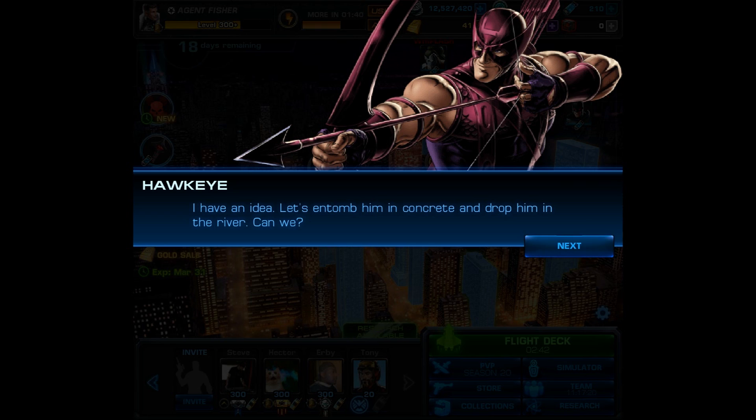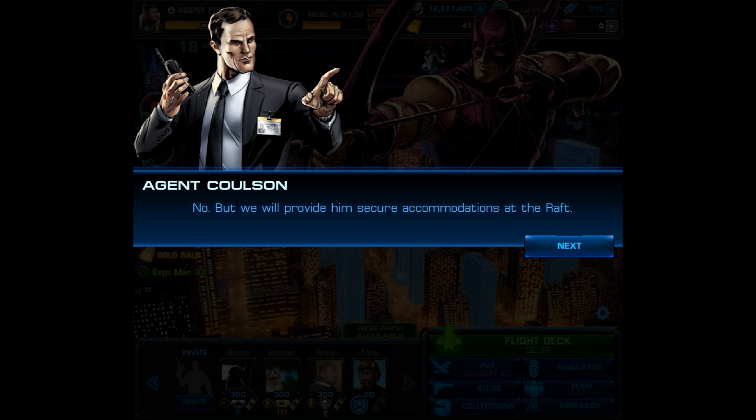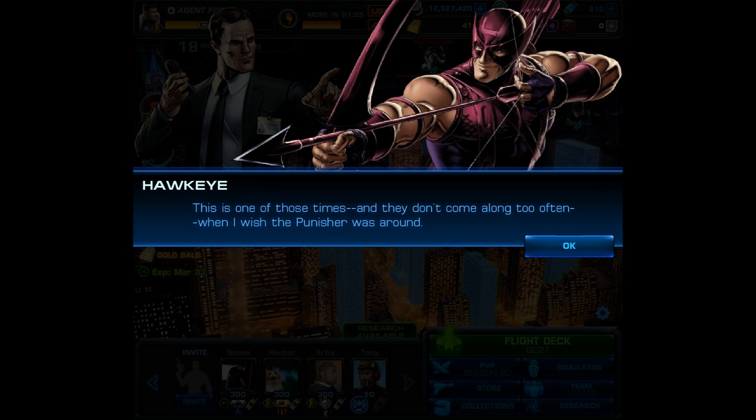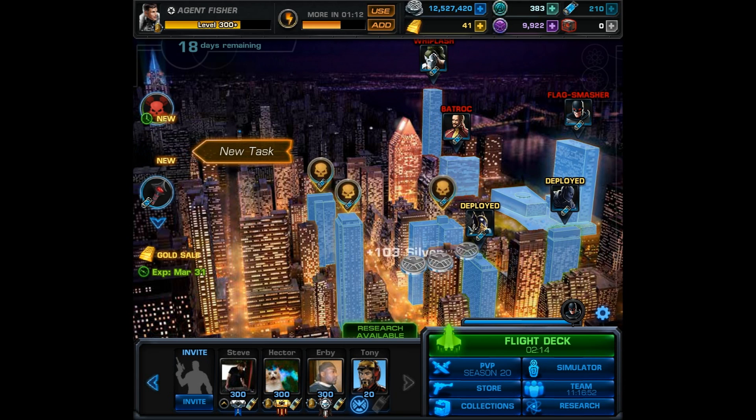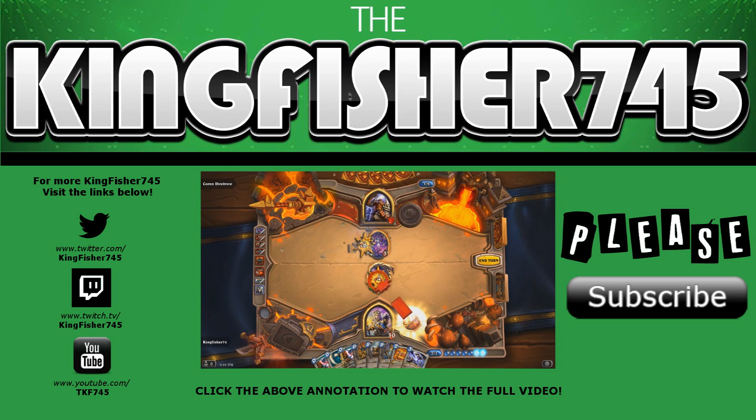On the ending dialogue: Hawkeye: 'I have an idea. Let's entomb him in concrete and drop him in the river. Can we?' Reply: 'No, but we will provide him secure accommodations at the Raft.' Hawkeye: 'This is one of those times — and they don't come along too often — when I wish the Punisher was around.' Reply: 'I hear ya, Hawkeye.' But anyways, that's going to be it for this video. I'd like to thank you all for watching — please like, comment, and subscribe, and until next time, good luck and take care.